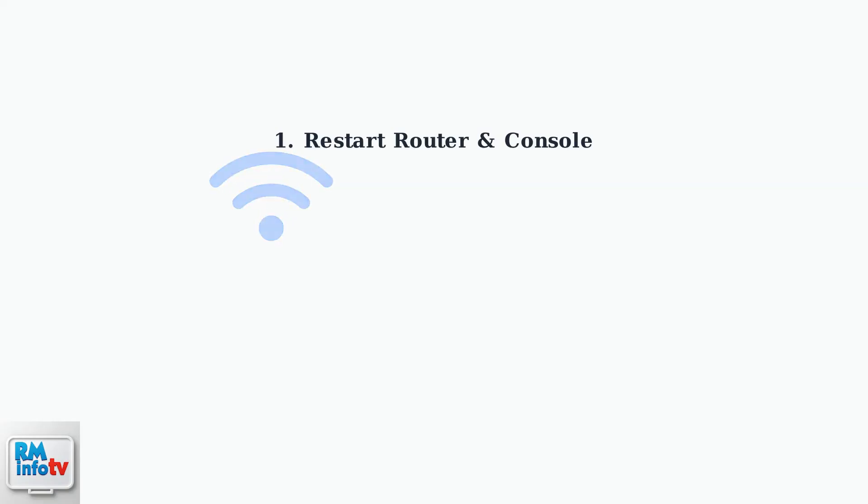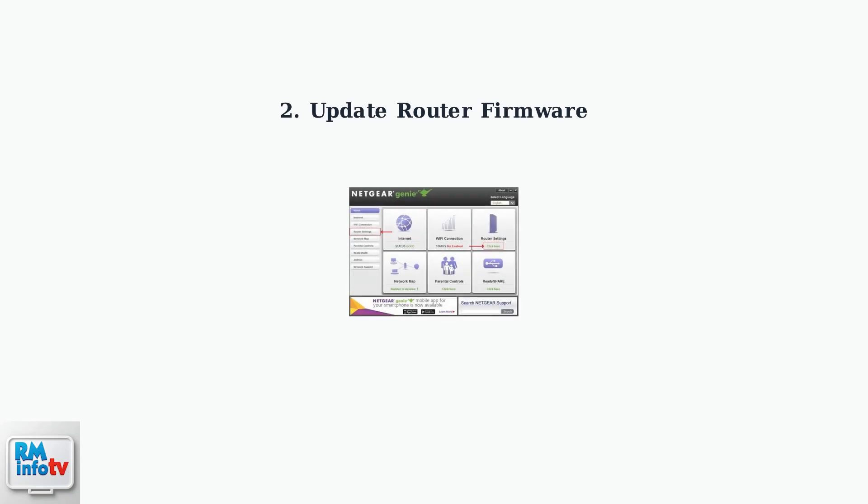Start with basic troubleshooting steps to resolve NAT type failed errors. First, restart both your router and PlayStation console to refresh network connections. Next, ensure your router firmware is up to date, as outdated firmware is a common cause of NAT connectivity issues.